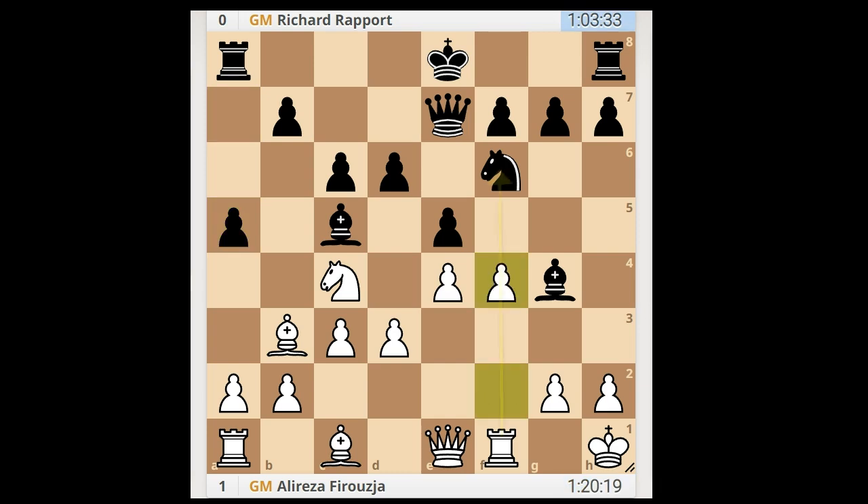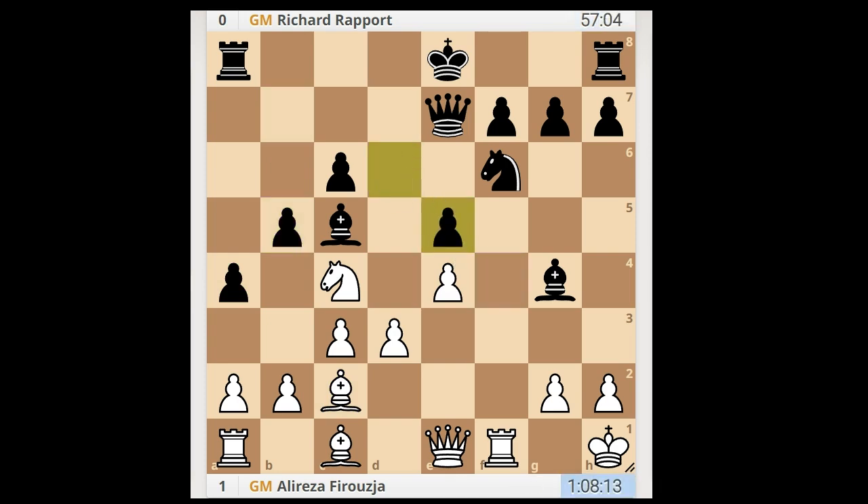F4 was played, intending to open the f-file for the rook. a4, b2, c2, Bb5, fxe5, dxe5. White to move.